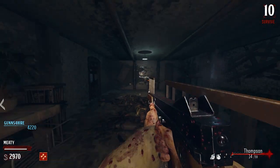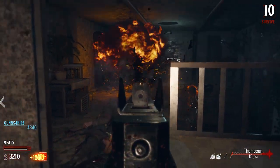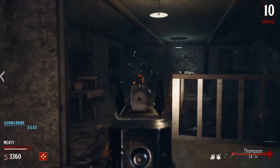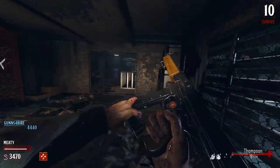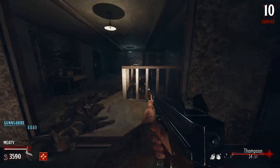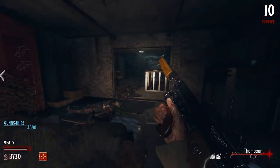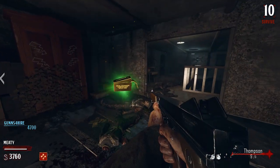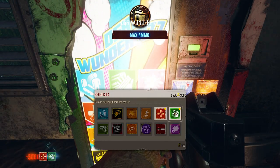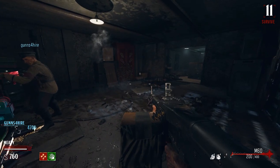We always talk about how we don't like it when map makers mod the weapons differently, because you're expecting something from those guns. But now we know, so we'll just deal with it. I'm thinking before Jugg I might get doubles or Speed Cola — the reload is just so hard.